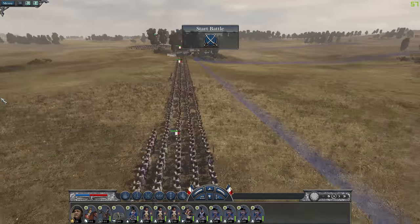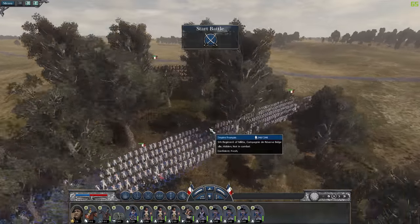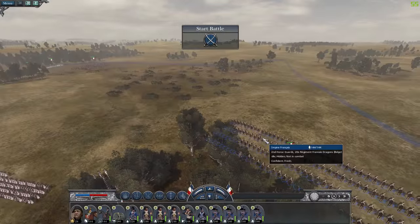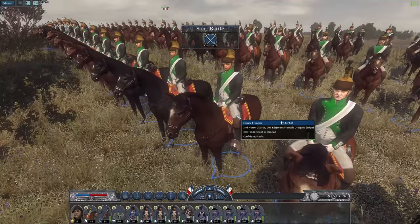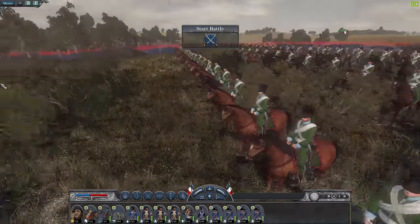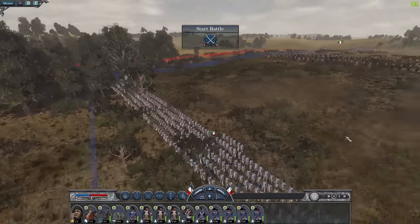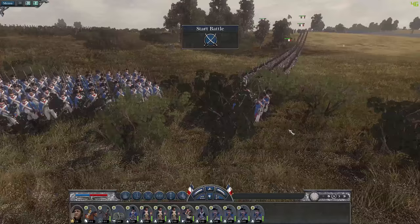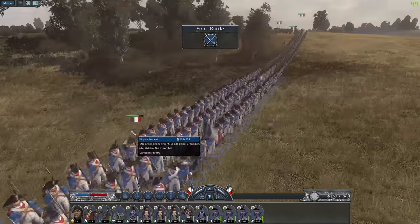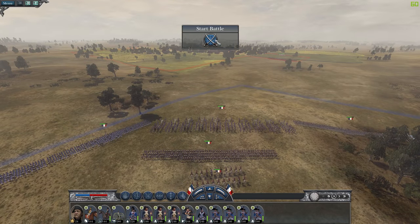Looking at the special units — most of the Belgians look exactly like normal French units. It's the militia units that have the special uniforms. I had the dragoons as well with a slightly different color scheme for the Belgian ones. Then the chasseurs, more Belgian militia, the grenadiers looking quite fancy, the light troops, the Old Guard, and the general. Let's start the battle.